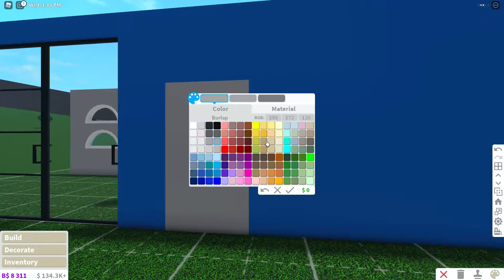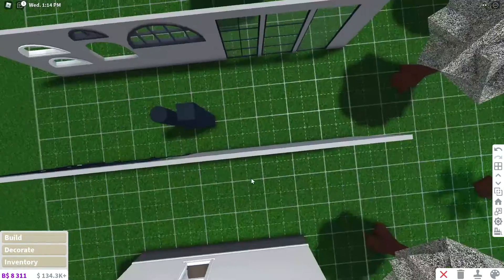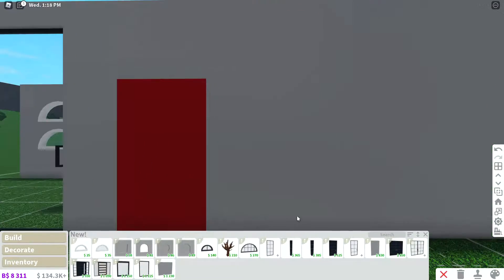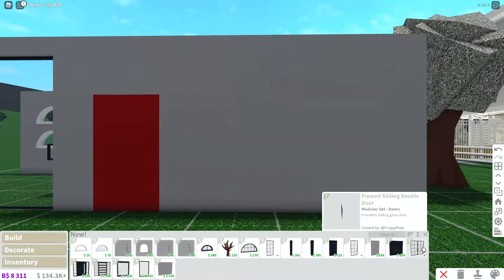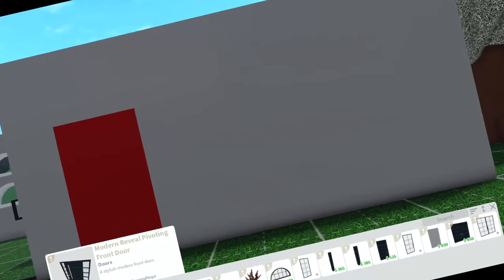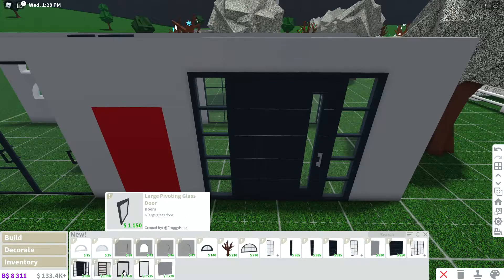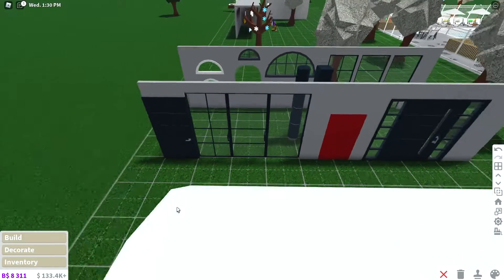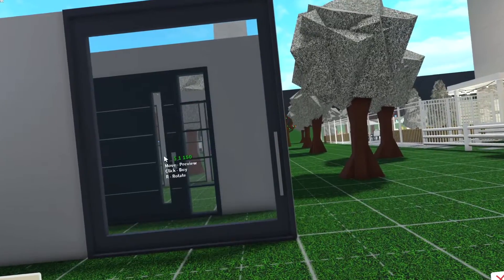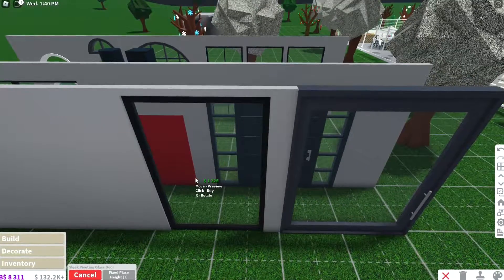Wait, are you kidding me — it's literally an invisible door! That is too cool. We have double doors. You guys have seen the framed sliding ones. And now — oh my goodness, I need so many walls. Okay yeah, it's a huge door — what in the world.